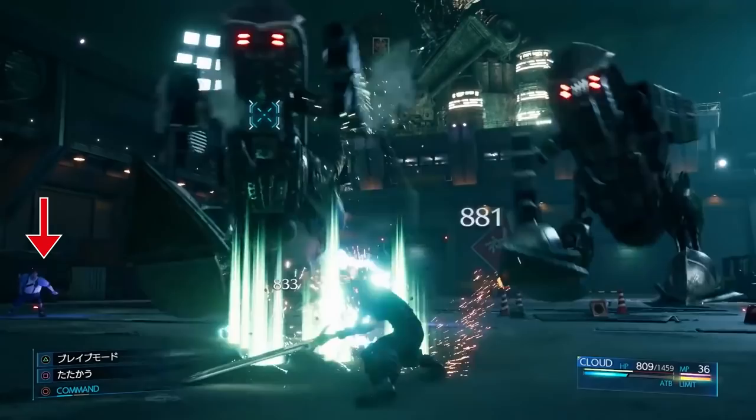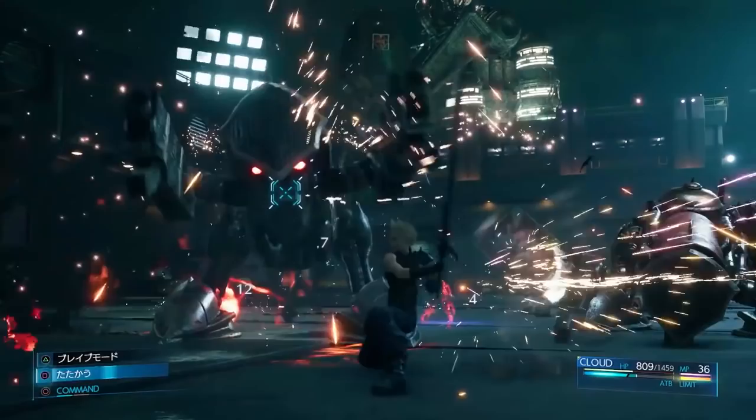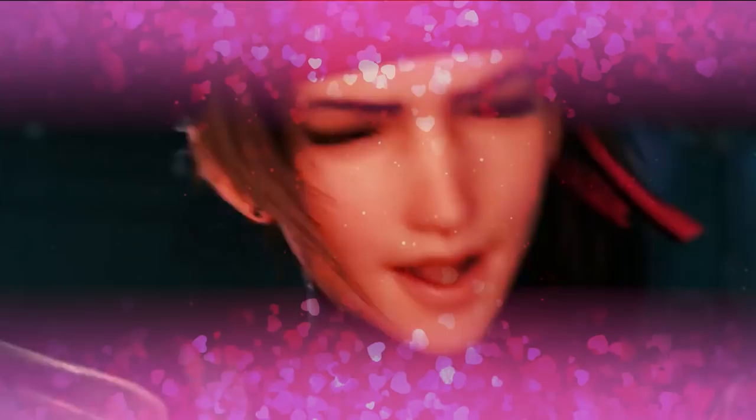Fun fact: we can also spot Wedge actively helping out Cloud during the battle against the two sweepers during their new Avalanche mission. In the Japanese version of the trailer, we even see him throwing a grenade which explodes and deals 12 damage to one of the sweepers. Guest characters are definitely a recurrent element in the remake — I wonder who else will take up that role.